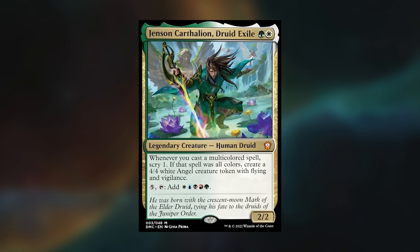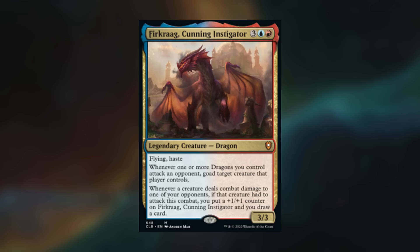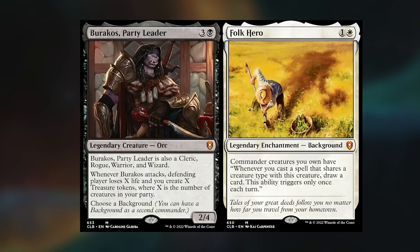Hey gang and welcome back. This game is another pre-con game, but we shifted it up from the last one. Mika is playing Jensen Carthalion, Druid Exile. Kevin is playing Shanid, Sleeper's Scourge. I've decided to play Furcrag, Cunning Instigator, while Maximus has switched up the Party Time deck to play Barakos, Folk Hero. Mika wins the die roll and starts us off.